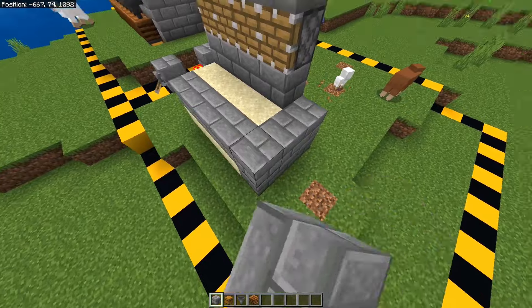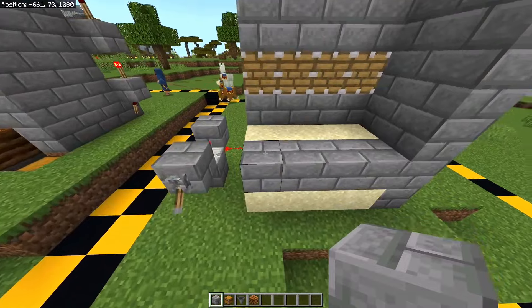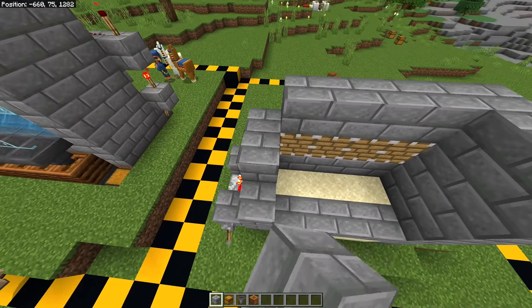Now you want to place a wall right here, built out of 15 blocks like this. It is five layers high. You want to do the same thing on the other side as well, so just stack up these blocks.